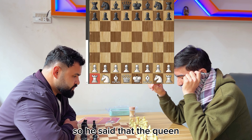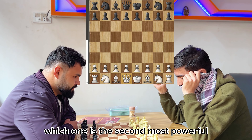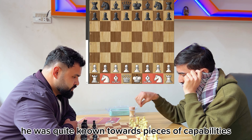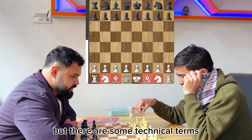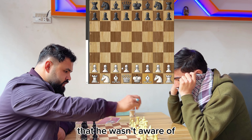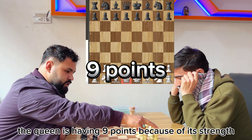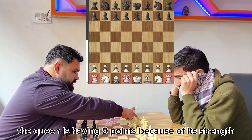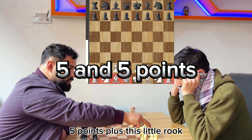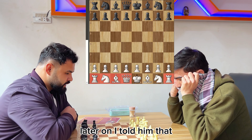He said the queen. The second question I asked was which is the second most powerful piece, and he said the rooks. He was quite aware of the pieces' capabilities. I started telling him that the queen has nine points because of its strength, the rooks have five points each, and the bishop and knight have three points each.